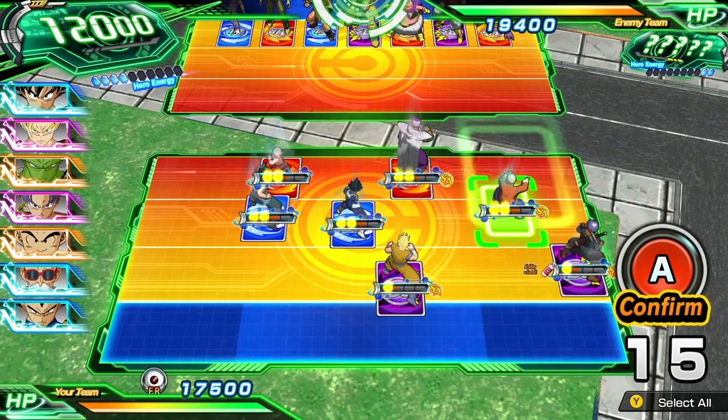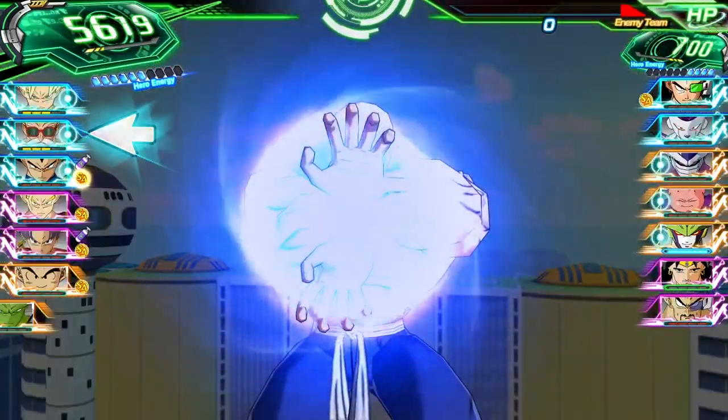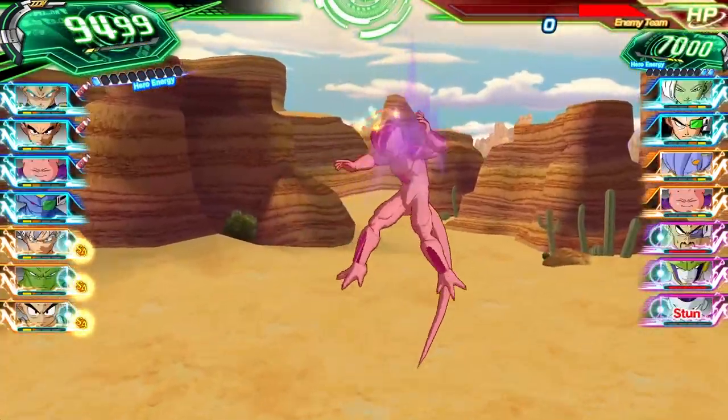Also consider that cards of the same battle type are most effective when attacking together. Hero types are the most well-balanced of the bunch, while elite-type fighters are all about draining enemy stamina with ki blasts. Berserker types hit the hardest, but they're also the most fragile and susceptible to stun.